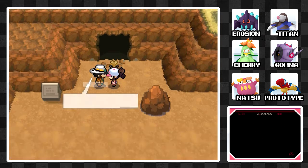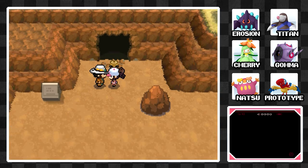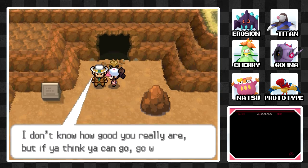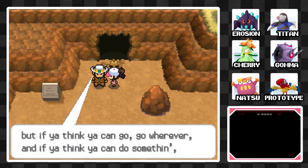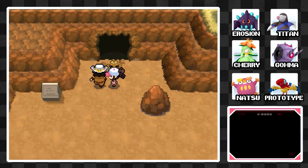Clay's Krokorok bashes into that spider web and clears it. And here's the TM — we got TM78, Bulldoze, a pretty useful Ground-type move. I'll probably teach it to Titan. It will lower the Speed of the opposing Pokemon. Clay gives his motivational speech about deciding your own limits, then heads off.